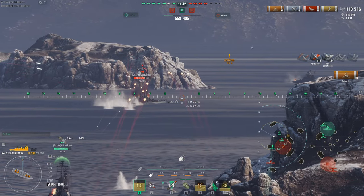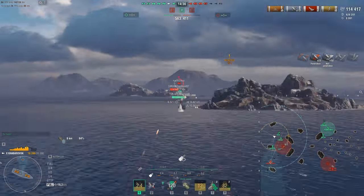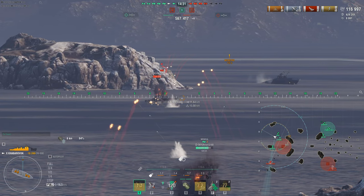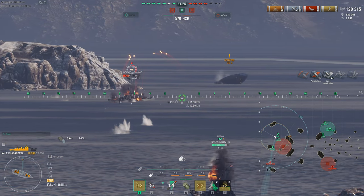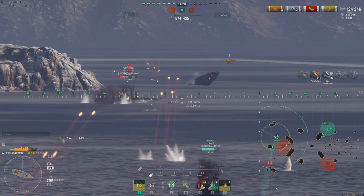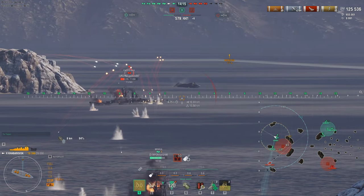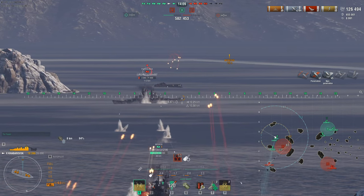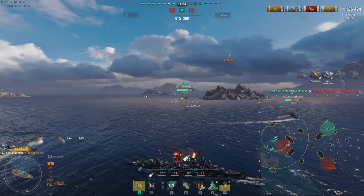We're up to nine fires right now, ladies and gentlemen, and we've got the help of Moskva and Daring. We're going in and starting as many fires as we can. It's incredible what you can do — especially burning a cruiser. One, two, three, and maybe we can get one more for a fourth fire. There's literally nothing they can do about it — fires burn down ships and it's devastating. He's down to 3K HP — just way too much damage to absorb.